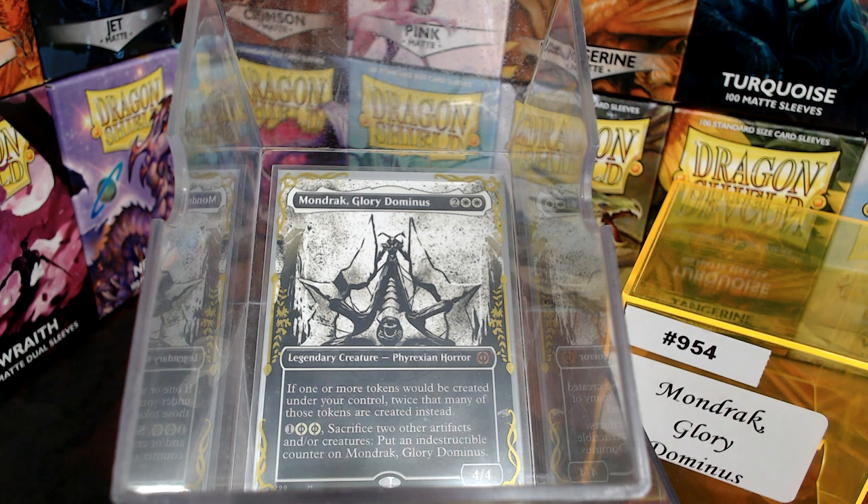Welcome back to Cure for the Common Gain. Today in deck number 954, we're going to talk about Mondrak, the Mono White Glory Dominus. OB1 gave us one for each color, and this is the first one I've gotten to.